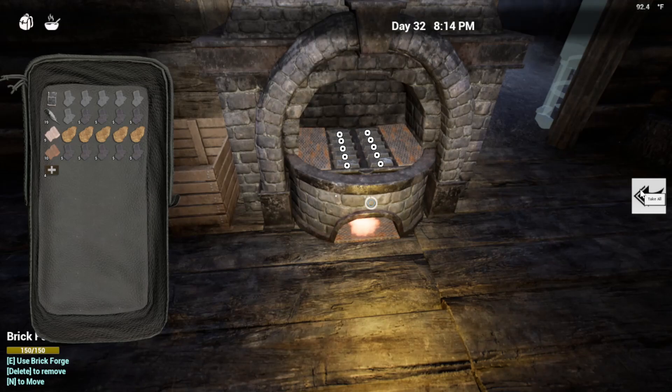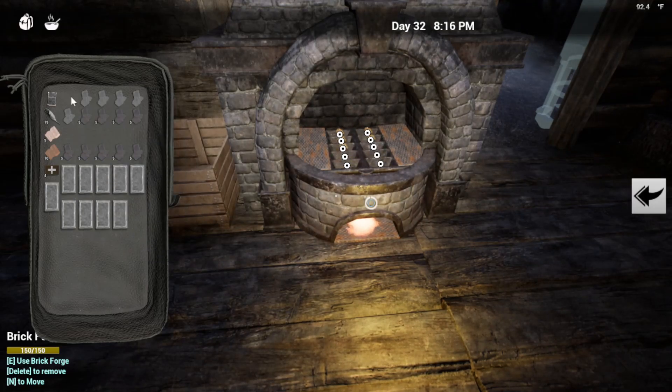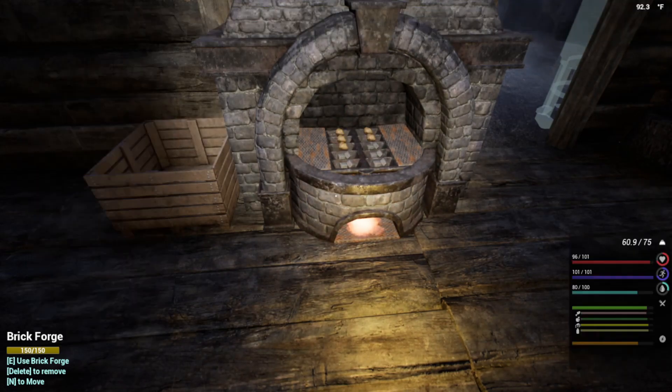I keep forgetting that the repeat-last button is in there. So those steel ingots are ready to go in the forge. We also need six iron ingots to turn into mechanical parts. Since we've got to cook the steel anyway, we might as well throw some iron in at the same time — probably cook four of those.